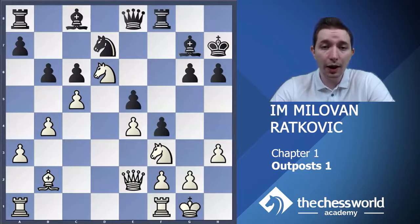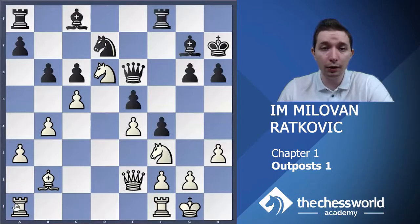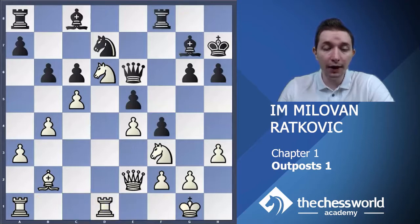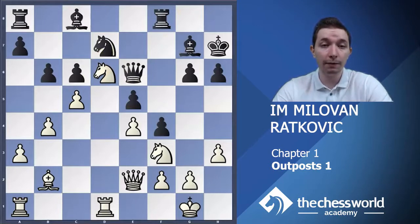Now let's see how white won this game — let's see the execution. Queen e6 was played. These two rooks are out of play and doing nothing, so let's try to activate them. Rfd1 was played. White sacrificed the c5 pawn, but gained a very, very strong initiative and a very strong attack.